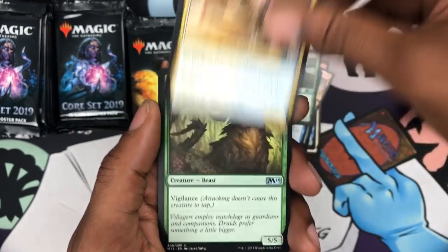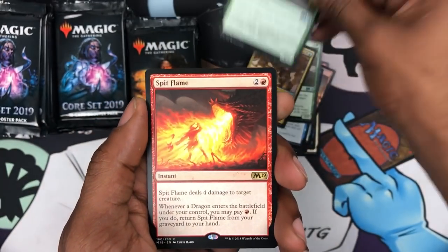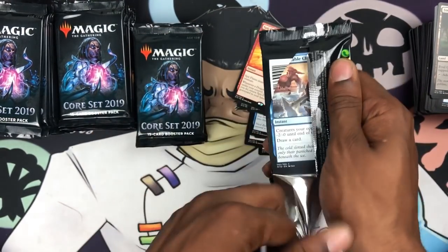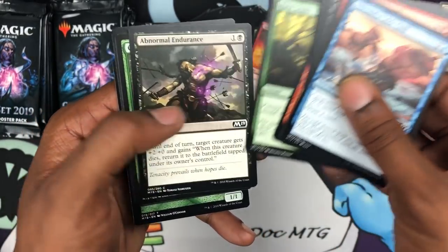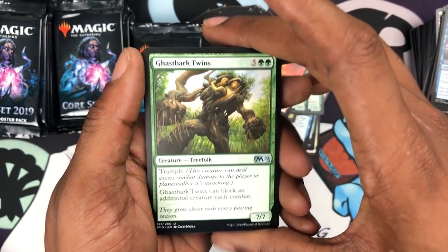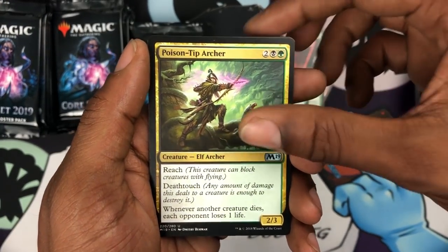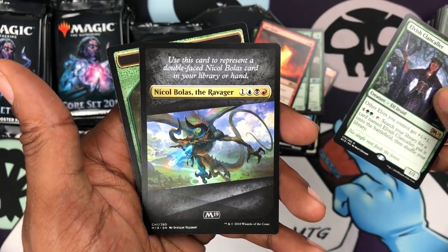We got an Aerial Engineer, Vigilant Baloth — it's like laughing, creepy — and Spit Flame, and an Orchard. Still nothing. Has anybody opened a box with zero mythics? I'd like to know that immediately. We got Twin's Focus, the Old Switcheroo, a Poison-Tip Archer, an Elvish Clancaller, and this is the Nicol Bolas flip card.